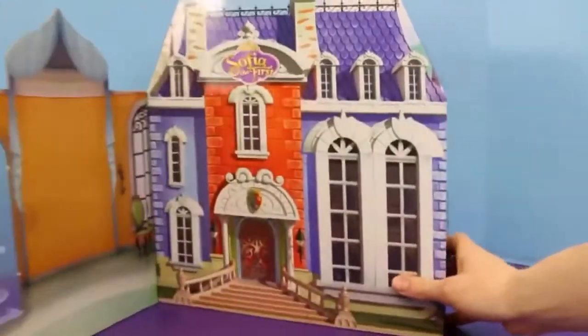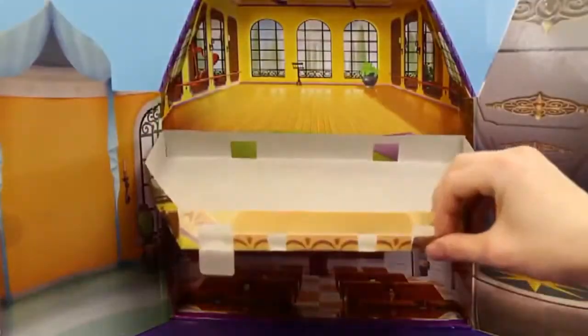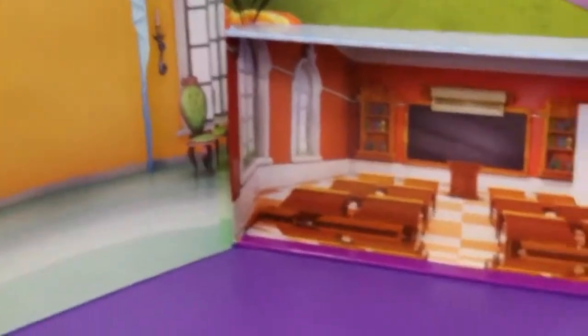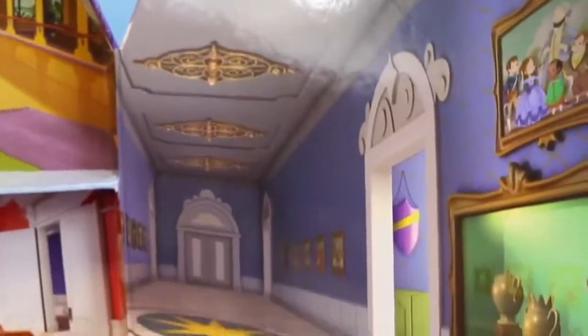Alrighty, let's open this up! This looks really nice — and wow, this looks so fun! I cannot wait to play with this! Let's take a closer look at everything! We have a very nice front room, the classroom, above that is an awesome dance floor, and then a lovely hallway!